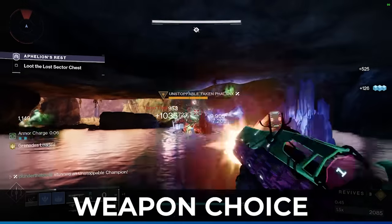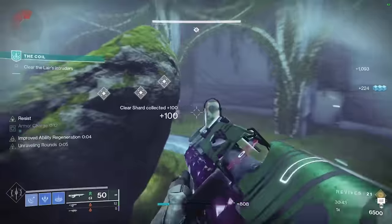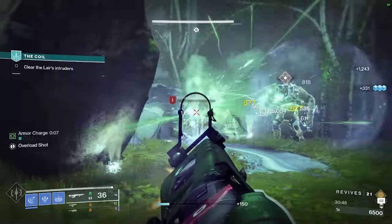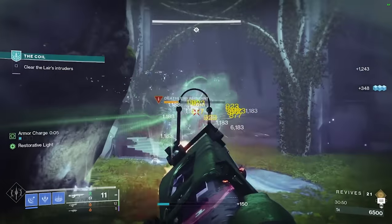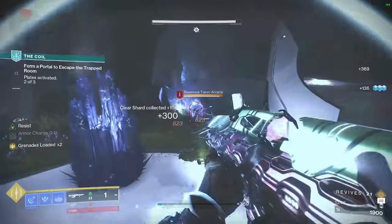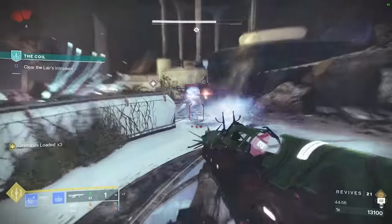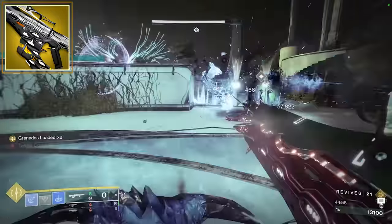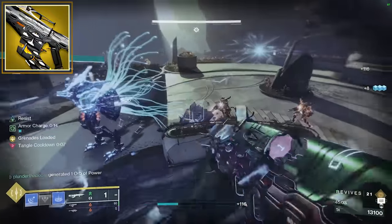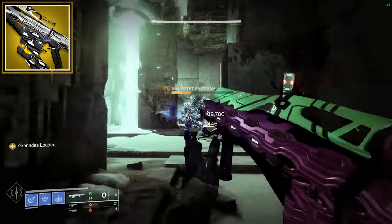The first thing is weapon choice. We want to take Strand and Solar weapons to make this build into something special, and there are two different ways to go about this. You either take a very strong Strand weapon that will do the bulk of the work, or a very strong Solar weapon as your main and then a secondary Strand weapon to just apply debuffs. For me personally, I found the best route is to take a Strand weapon as my primary. I would go with Quicksilver Storm like you're seeing in most of the gameplay — it hits like a truck, and when you pair our freezing capabilities, the grenade launcher form can clear out mobs of enemies at once.